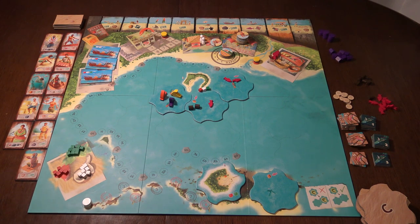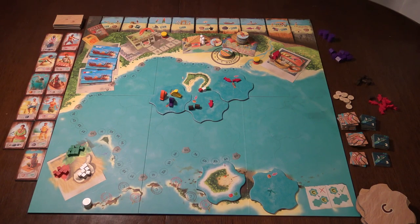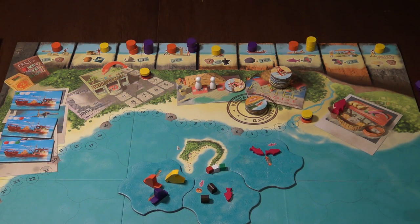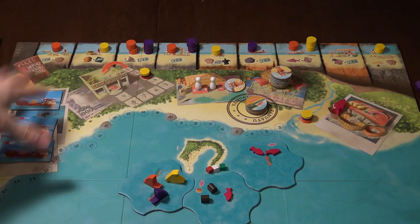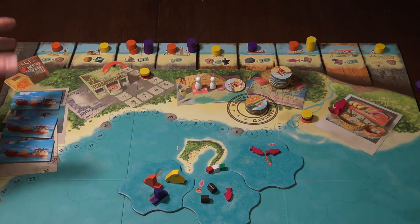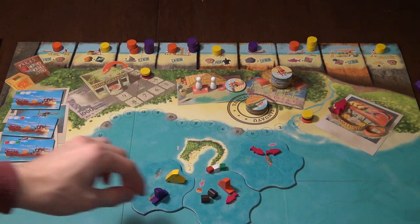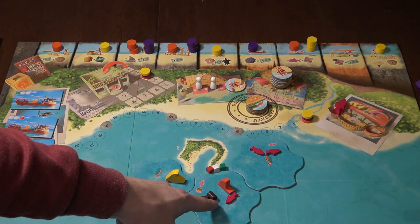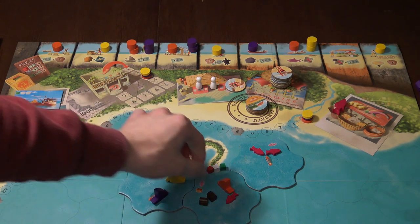But let's take a look at the actions closer — what we can do on our turn. So basically here you have an action where you can send resources with the ship, pay the money and get the points. Here you can hunt for treasure. If you're on a tile with the treasure, you will get the tile with the number of the chests that are on the tile.